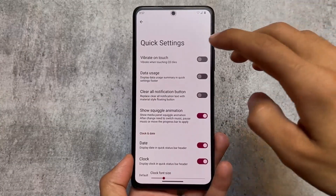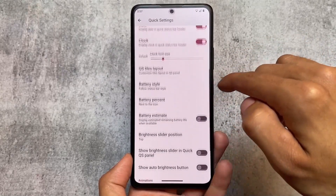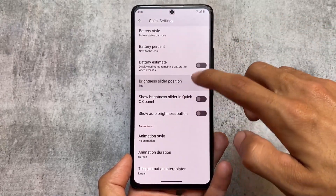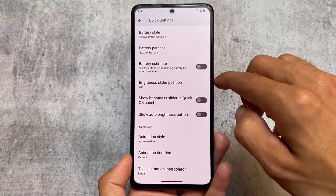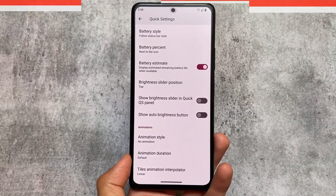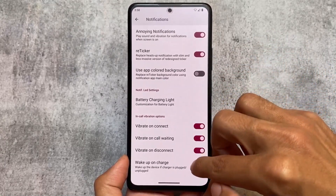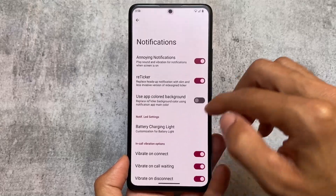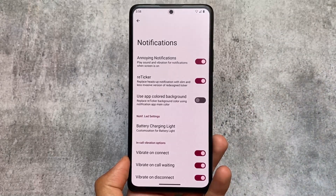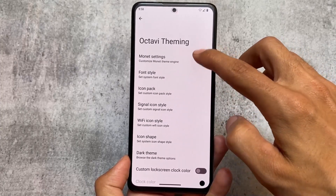Whatever customization you need, it's there. Quick settings also gives you some customization features - for example, data usage options are there, quick setting tiles customizations are here, battery related customizations, brightness slider, lady tweaks - everything you need is almost present here. For notifications, there are reticker notifications, which is one of my favorite features, call vibration options are also present, and notification LED settings are available too.